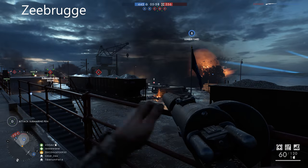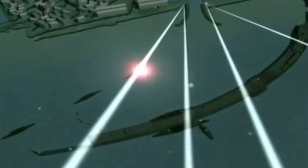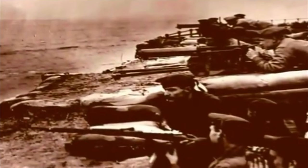Next we have Zeebrugge, which is based on the 1918 raid in Belgium. The raid was conducted by the British Grand Fleet to disrupt a major German U-boat base of operations. The battle took place on April 23rd, 1918, and the British sustained heavy losses. The primary objective was to guide three blocker ships loaded with concrete into the mouth of the canal to prevent Germans from sending their submarines out. In order to do this, the British needed to secure a mile-long mole that blocked their path to the canal entrance due to its heavily fortified defensive positions.